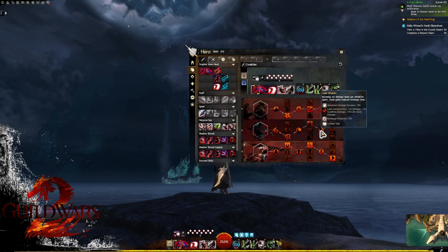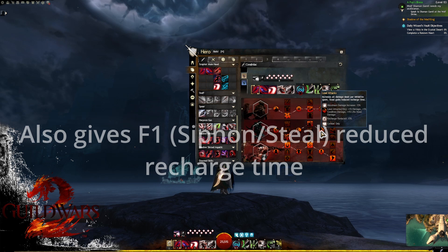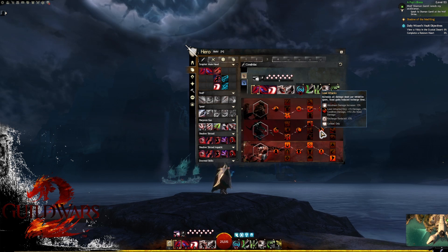Minor trait three is Lead Attacks — a deceptively good trait. Basically, when we spend initiative we gain a buff called Lead Attacks, on a 10-second cooldown, stackable up to 15 stacks. This means we'll be doing up to +15% condition damage and lifesteal damage, which is incredibly strong.